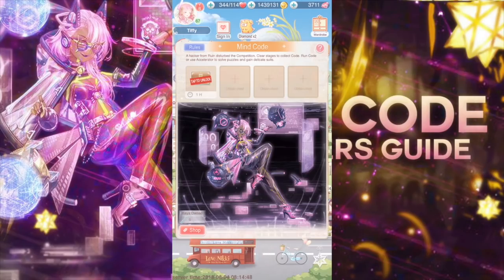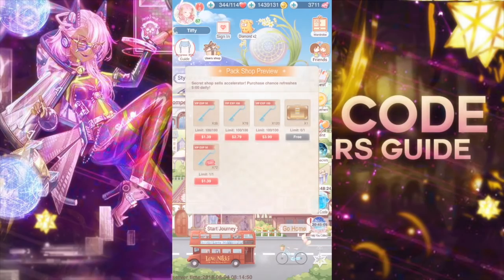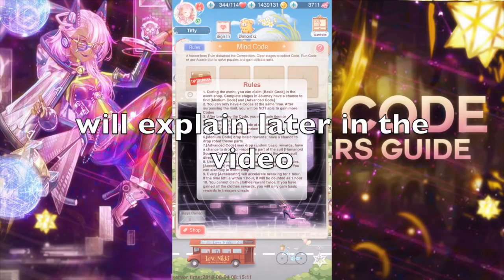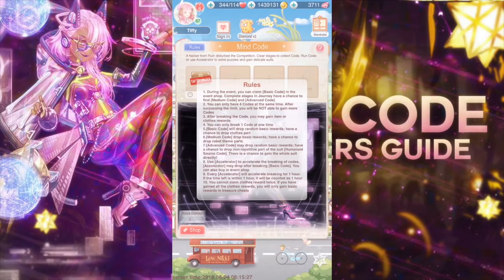Number eight is to use an accelerator. If we go to the shop, I'm pretty sure the keys are the accelerators. Every accelerator will accelerate breaking for one hour; if the time is within one hour it will be counted as one hour. Also, you cannot claim clothes rewards twice — which is actually nice because after the kitsune debacle where I had to spend 4,800 extra diamonds, I can appreciate that. But the problem with this event is that the suit rarely drops.